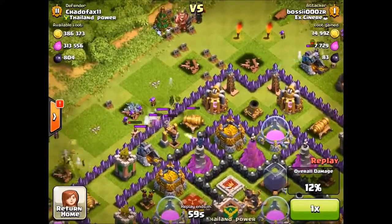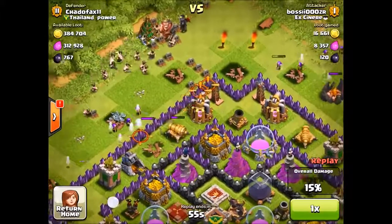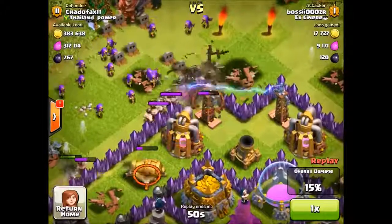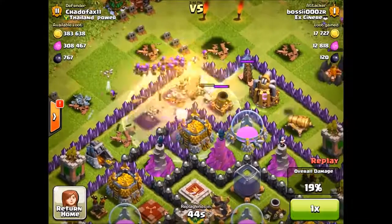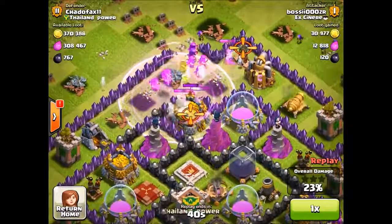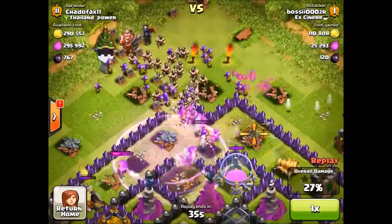What you do is take out those buildings and then drop a few wall breakers, which will open a path for the rest of your troops. I dropped a few wall breakers to break through the first layer, then dropped the rest to get through the second layer, and then dropped a rage spell. That rage spell is pretty important — try to get that in.